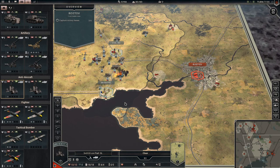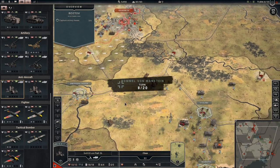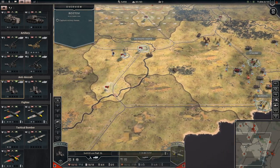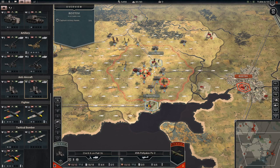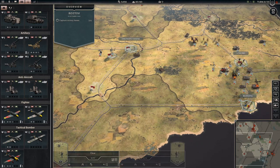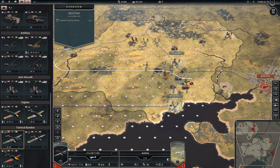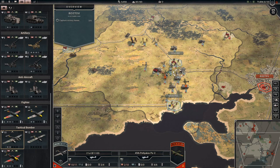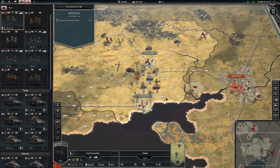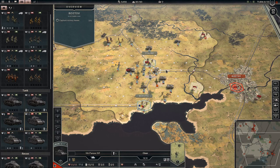All right. Decided not to attack there because our fighter was in the way, which is good. The fighter can just reach this guy. All right. Second grand deer - we're just going to move forward here, just inch by inch.